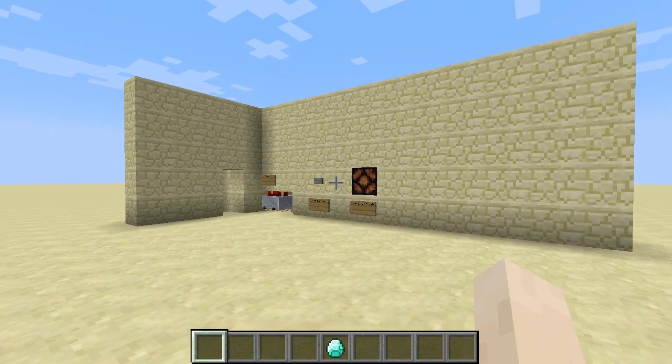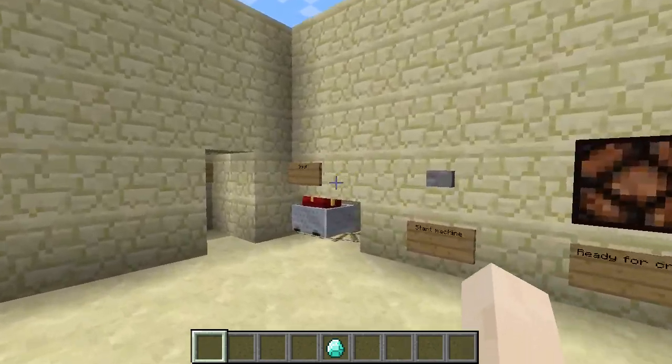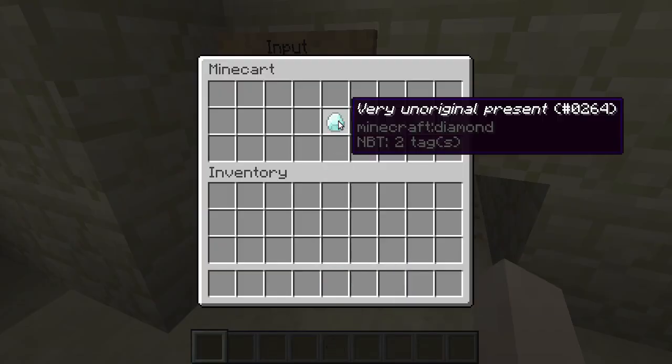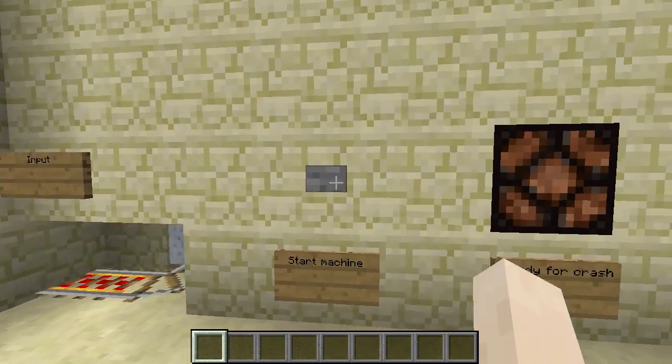I think I found Santa's workshop. It's located in the desert for some reason. Anyway, let me show you how you can use this thing. So, first you put your presents in the input command card. You do need a present first — you just go to a cave or something. Once you have one present, you can use this machine. Then you press the button.